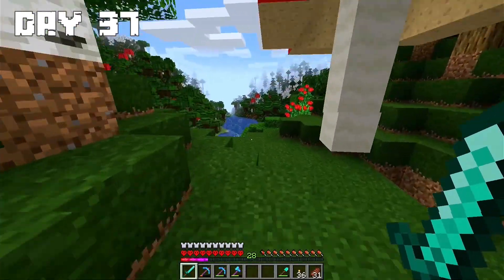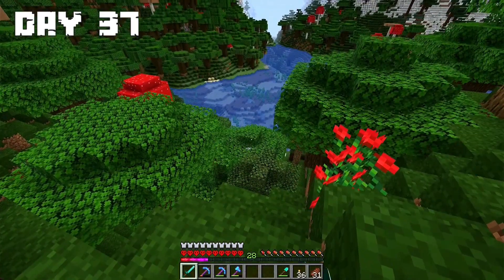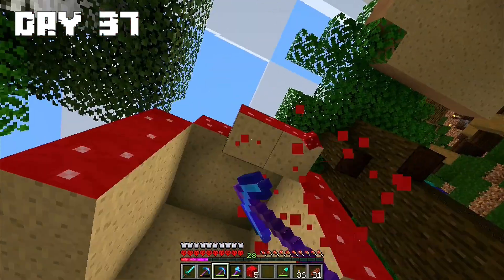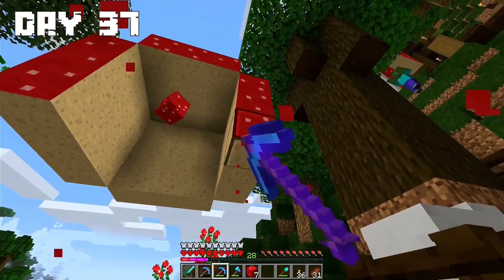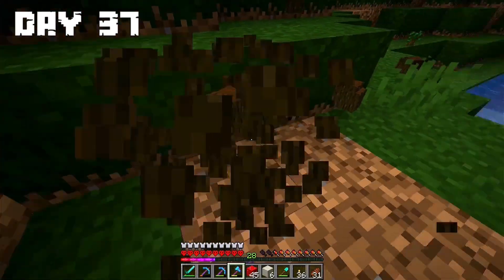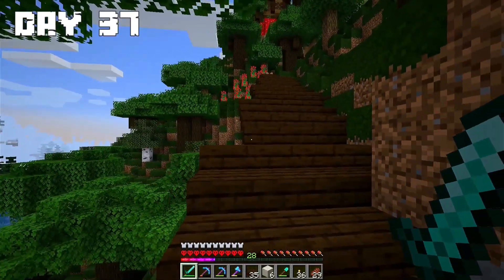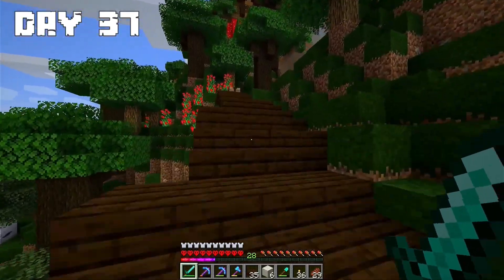Day 37: On this day I decided to start building stairs down to the river. I started by cutting a huge mushroom and preparing the space for the stairs by cutting down some trees. At the end of the day I finished part of the stairs.